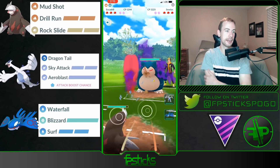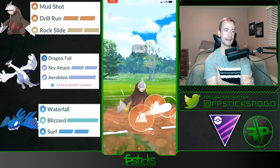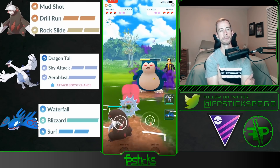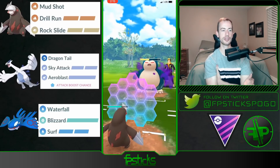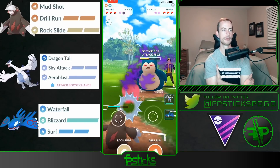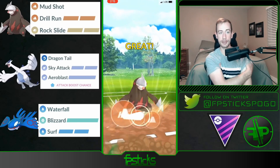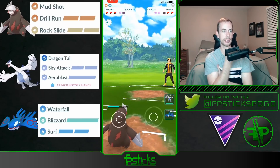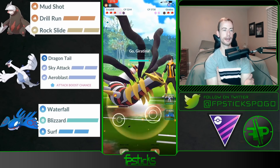Shadow Snorlax lead — definitely an interesting lead. I'm anticipating they're probably going to throw a Superpower and swap out eventually. They're definitely at the Superpower energy — I'm going to shield this. The Lick damage is really adding up and it looks like they're opting to just sack their Snorlax. Whenever my opponent does this I anticipate that my Excadrill is going to have play against something in the back, so I'm most likely going to swap into my Lugia and preserve it.